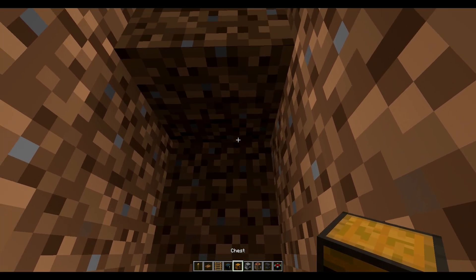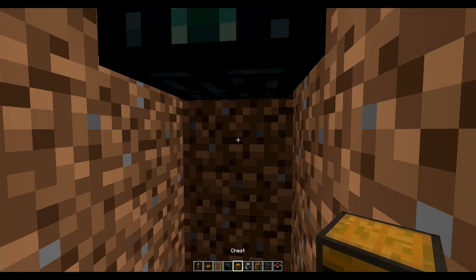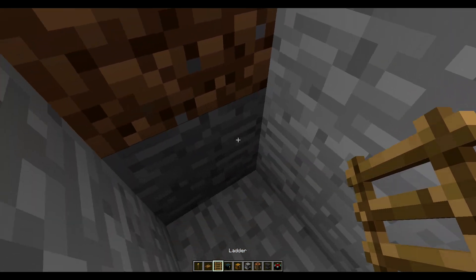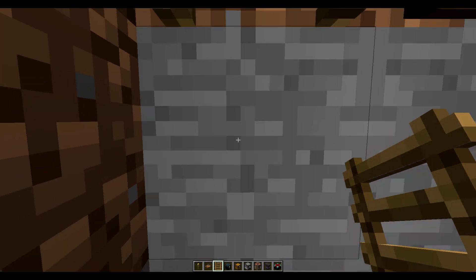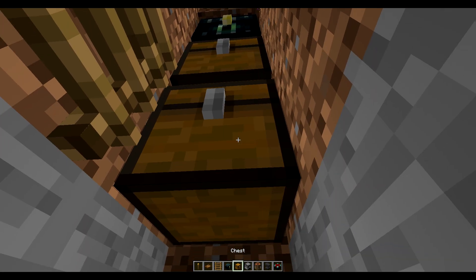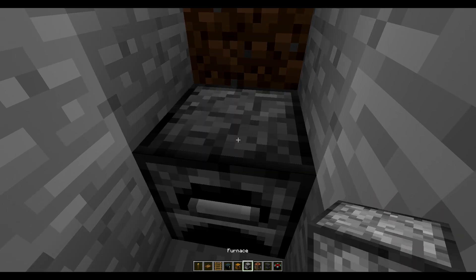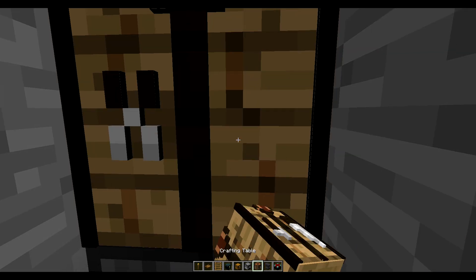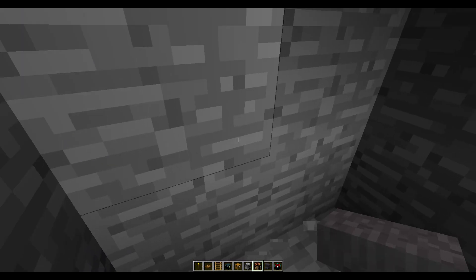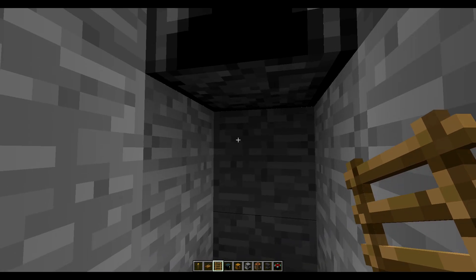We're going to place right here an ender chest, and then a chest under that, and a chest under that. We need another ladder, so that's going to go right there — again, leave a block space, and then go back to the first wall, so we're alternating. Now let's go ahead and place a furnace and a crafting table, and we're going to go down a few more blocks again. This time we want a ladder on this wall, one block space again.